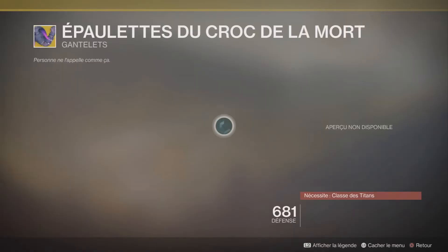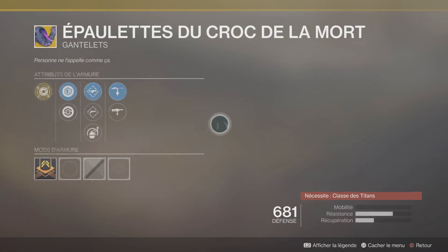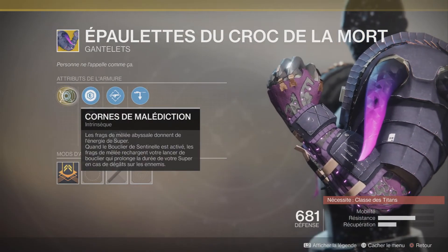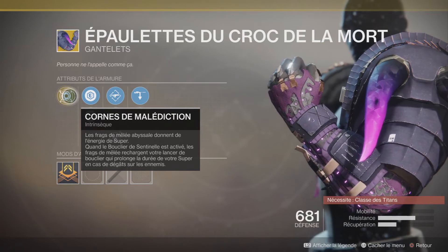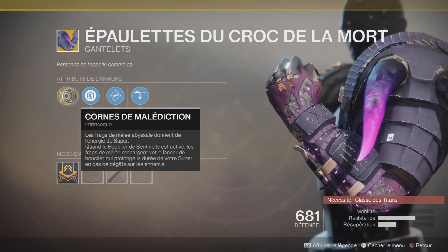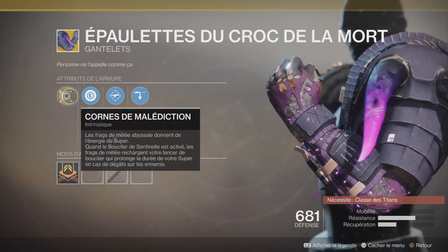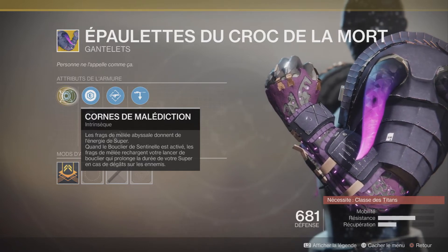Pour les titans, on a Épaulette du Gros Demeure. Perk principale, Corne de Malédiction : les frags de mêlée abyssales donnent de l'énergie de super. Quand le bouclier de sentinelle est activé, les frags de mêlée rechargent votre lancée de bouclier, ce qui prolonge la durée de votre super en cas de dégâts sur l'ennemi.